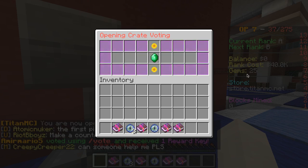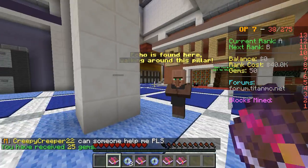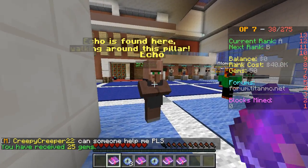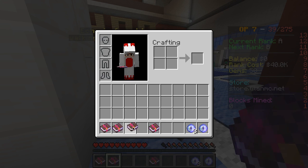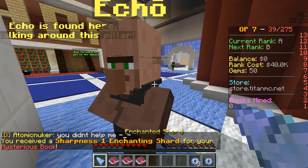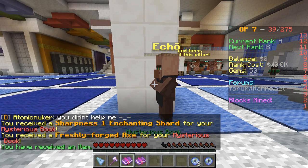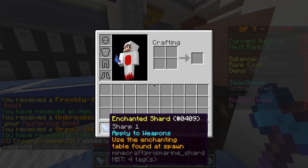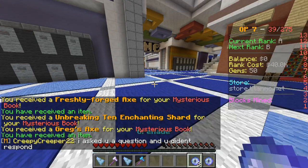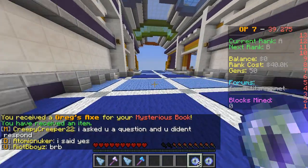Another 25 gems. Let's go open these mysterious books at Echo. What you want to do is hold the book in your hand and right-click him. I have three commons and a rare. Opening three commons: enchanting chart — that's actually really good — sharpness one on an axe, unbreaking 10, and another axe.